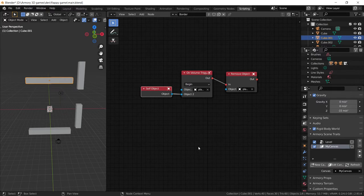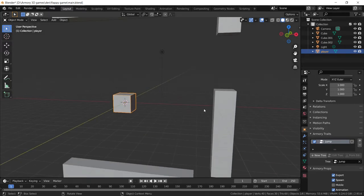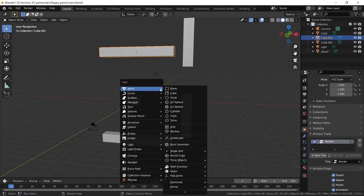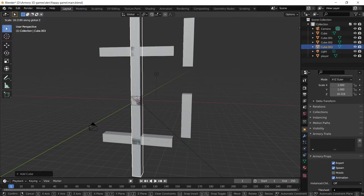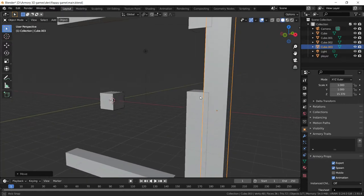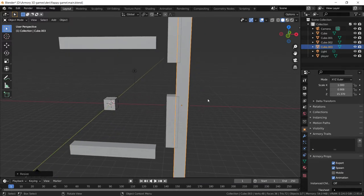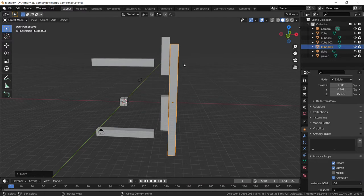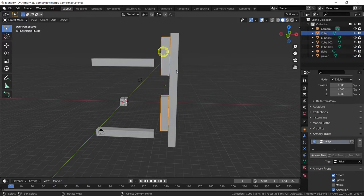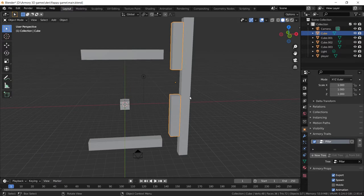Now that we have a UI score, we need a way to detect when the player passes through the pillars. We'll add another cube to detect when the player has passed. Scale it up really big so it's well above the camera level, and move it past the pillars so the player has to exit the pillars to increase the score. Make sure the score detector is very big so that no matter where the procedurally generated hole is, the score will always detect whether the player has passed.